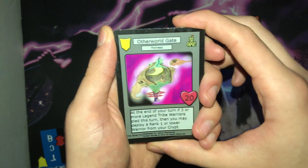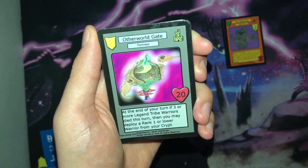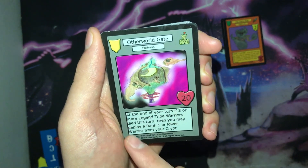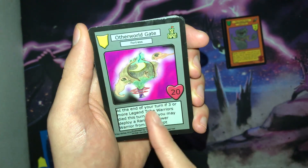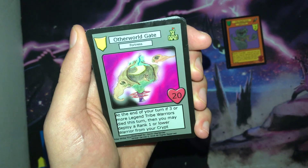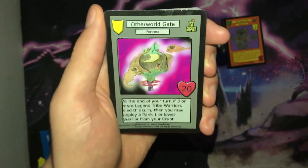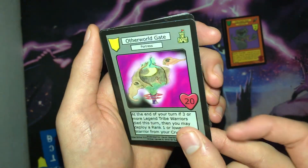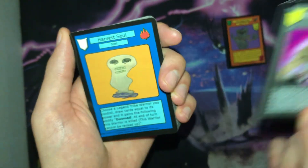Next we have Other World Gate, the Legend Tribe fortress for set two. It is a fortress with 20 HP, and its ability is that at the end of your turn, if three or more Legend Tribe warriors died this turn, you may deploy a rank one or lower warrior from your crypt. If you can get this ability off, you get a free warrior — and you can never turn down a free warrior.